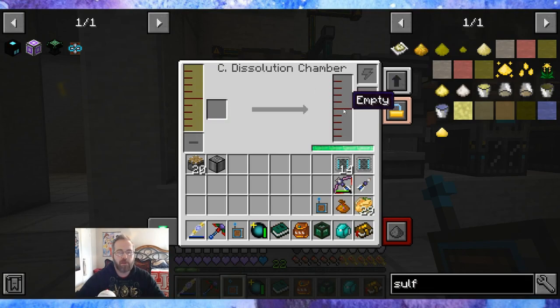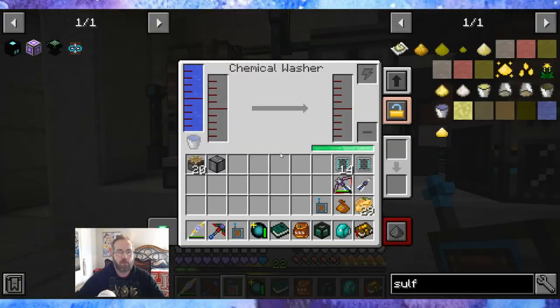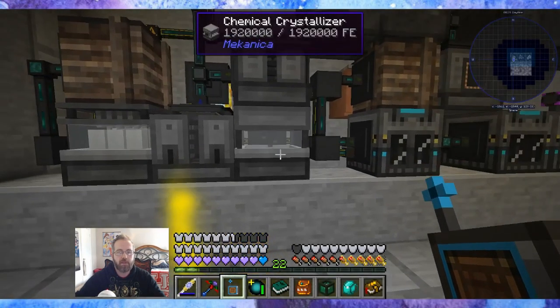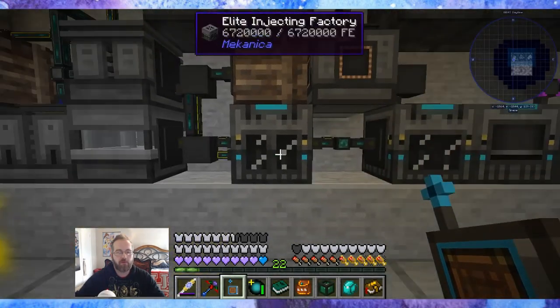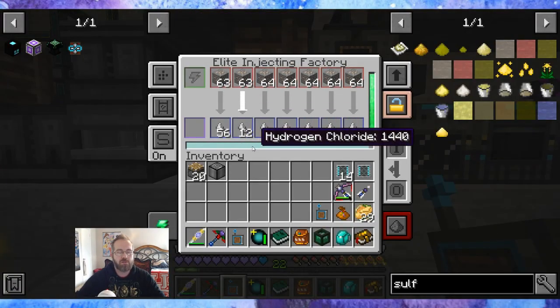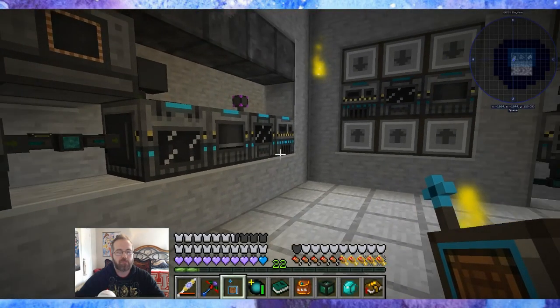Here it'll go with sulfuric acid and make a dirty solution of the ore. It'll come in here mixed with water and make a clean solution of that ore. Then it'll come in here to the chemical crystallizer, which will turn that clean crystal slurry into a crystal. And then it'll move the crystal into the injecting factory, which uses the hydrogen chloride to crush it — and that keeps going and adds five times ore.